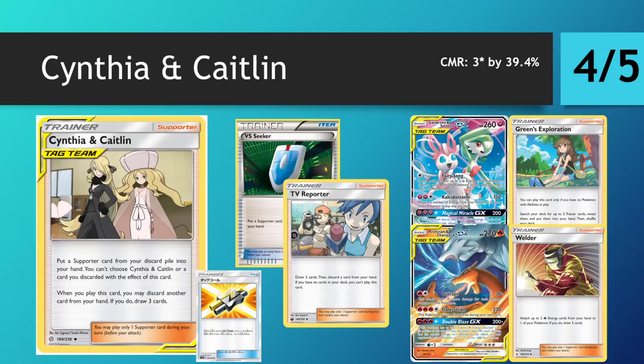One of the headaches in Guardian and Green's Reshizard decks is whiffing early Pokégear and not being able to do anything. Now instead of Cherish Balls you can play Tag Whistles, giving you four extra outs to getting Pokémon down early as well as supporters. Cynthia and Caitlyn is probably the best tag team supporter we have for tag team decks — a really promising card that I think will see a lot of play.